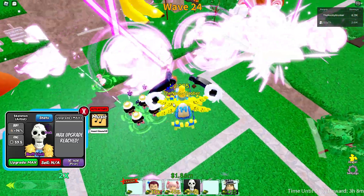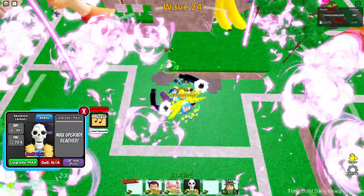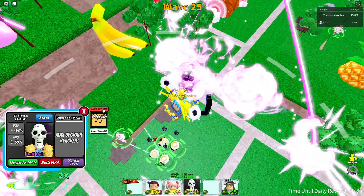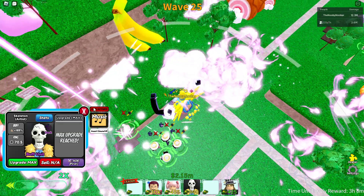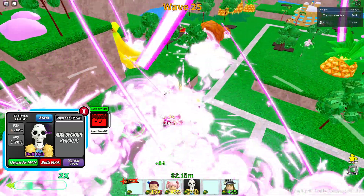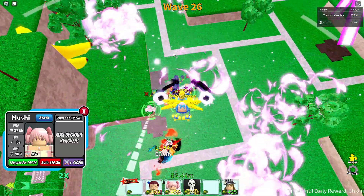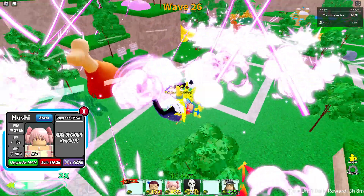Okay guys, first you want to press auto activate. Count one through seven mississippi, then wait for the buff to run out. Then press again and wait for the buff to run out again.